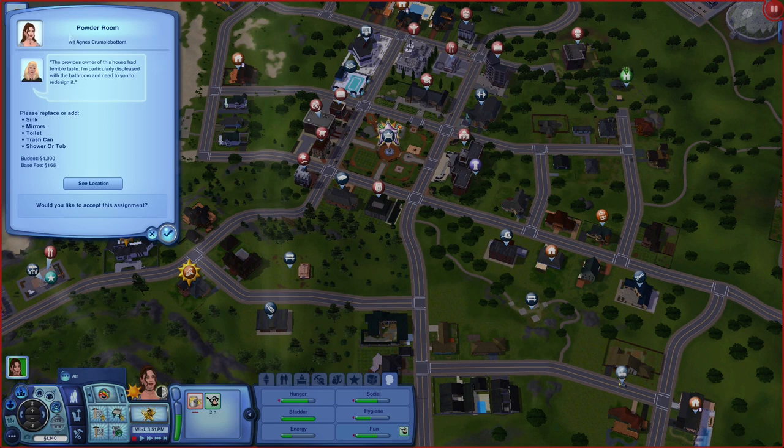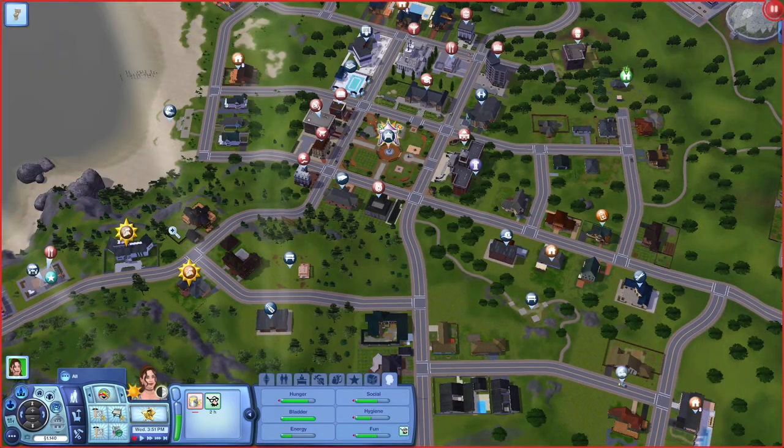Alright, so here we go. This is a powder room job. The previous owner of this house had terrible taste. The client is particularly displeased with the bathroom and needs a redesign. It needs a sink, mirrors, toilet, a trash can, and a shower or tub. The budget is $4,000 with a base fee of 168 simoleons. Let's begin.